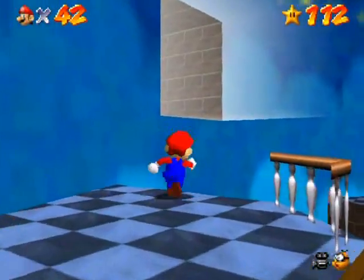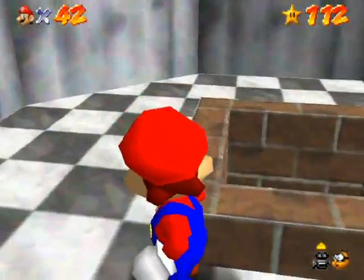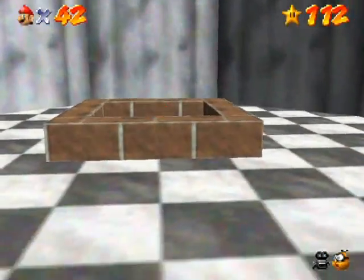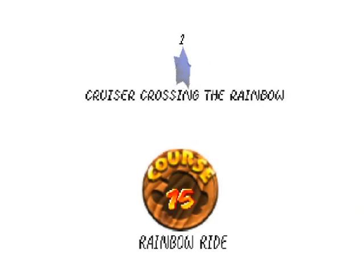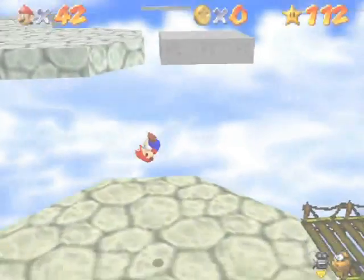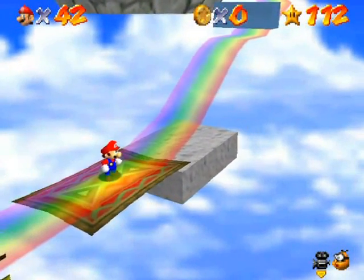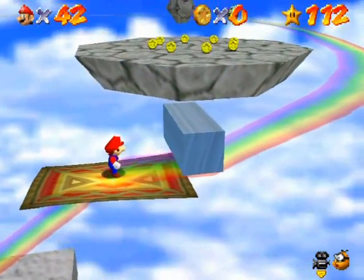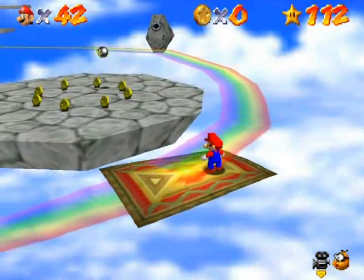It's in the opposite window off to the side here and then you just drop down a similar hole here. Let's just take a look down there — it's got that very similar cloud texture, but I assure you it is an entirely different place. Rainbow Ride, starting with the first star: Cruiser Crossing the Rainbow. It's a pretty crazy stage — this stage kind of represents the special world of Mario games, basically, in that it is the weirdo outsider world of the game, so to speak.